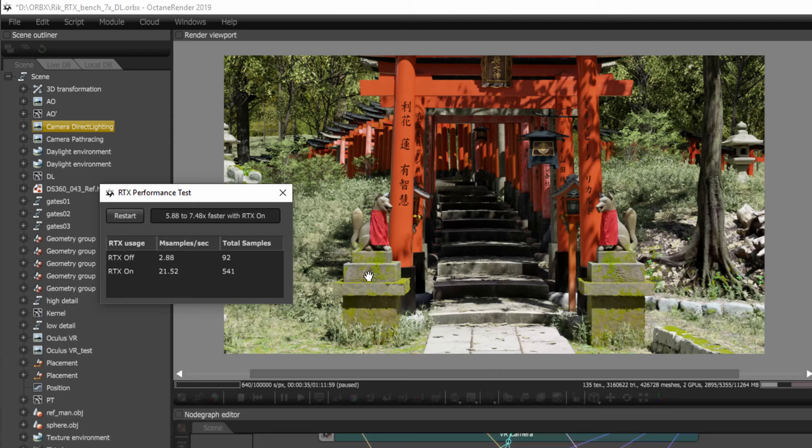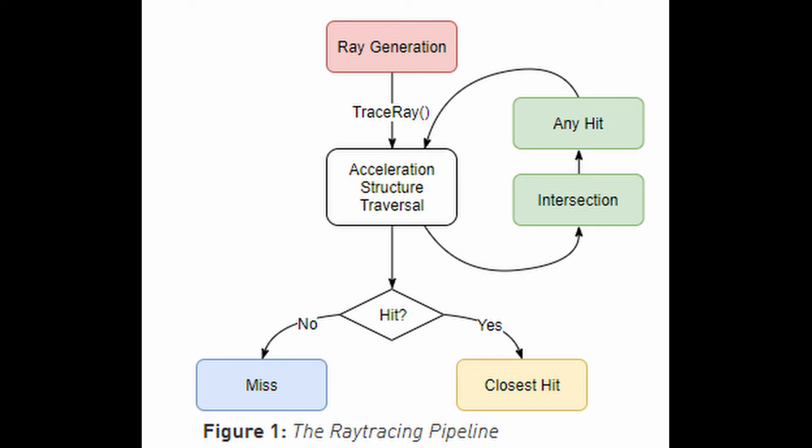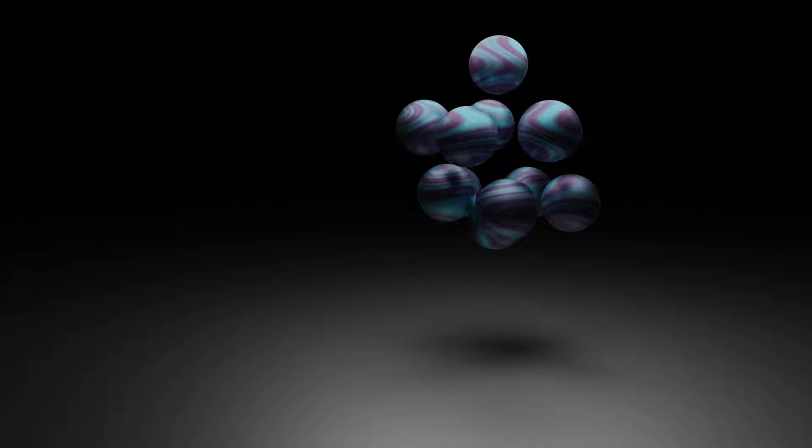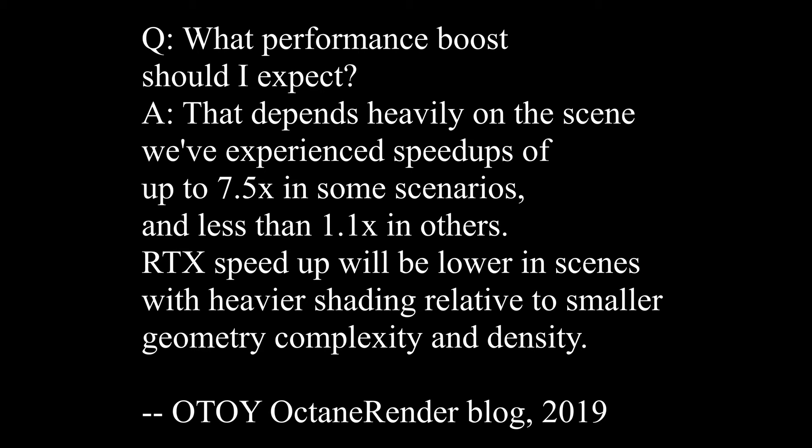The RT core scans the BVH data in its cache and returns a hit or no-hit between the ray and the triangle — this is where Nvidia derives their gigarays number. When Nvidia says their RTX GPUs are 10 times faster on ray tracing, it's because they don't have to go to main memory to test the bounding box structure. This is a hugely important step — the more geometrically complex your scene, the more this matters. In professional renders with hundreds of millions of polygons, the speed-up from RTX hardware can be three to eight times. As scene complexity drops, the relative shading work rises and speed-ups from RTX can drop to sub 10%. We've experienced speed-ups of up to 7.5x in some scenarios and less than 1.1x in others.